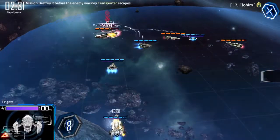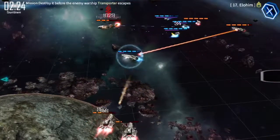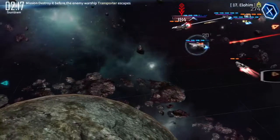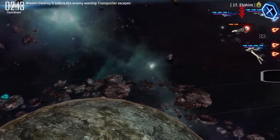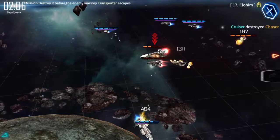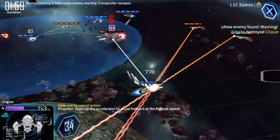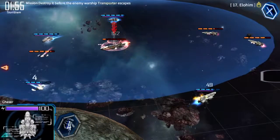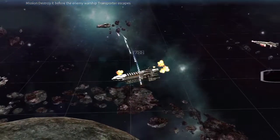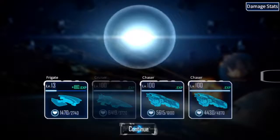There are also escort levels where you have to protect a friendly transporter, and I just hate those because you have to more manually move your ships. I prefer just letting them pick their own targets and then making sure they're all focused on the right one, managing their abilities. You have to stay active and be very aware of what's happening — you can't just hit start and win. That's actually one of the more interesting aspects compared to a lot of other games. I'll put a link in the description and you guys should definitely check it out.